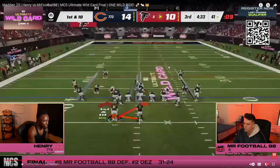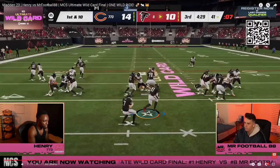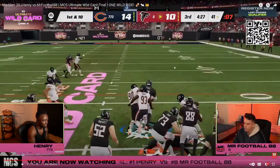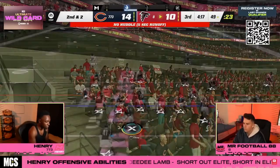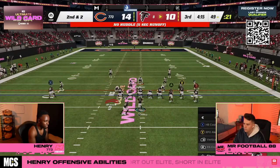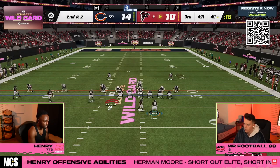Now going to tight slots with inside zone. Bada bing bada boom — eight yards right there. Keith Byers is the halfback of choice because you get free goal line abilities on a linebacker and because he's tall. Height is such a big deal in this Madden — you see people getting players with height.